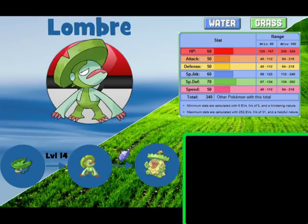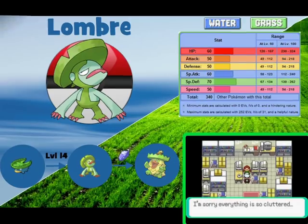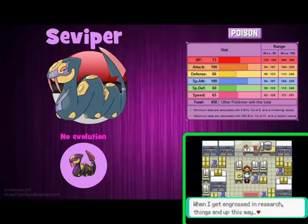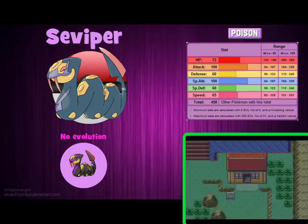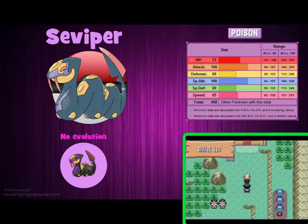Also available on this route is Lombre, the evolved form of Lotad. Seviper is a pure Poison type Pokémon and it actually has a base Attack and Special Attack stat of 100, making it stronger than Arbok. In addition to Poison type moves, it can learn moves of types such as Dark, Fire and Ground. Not a bad choice if you want a Poison type on your team.